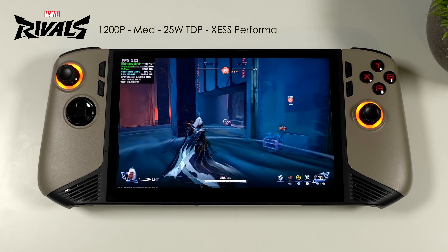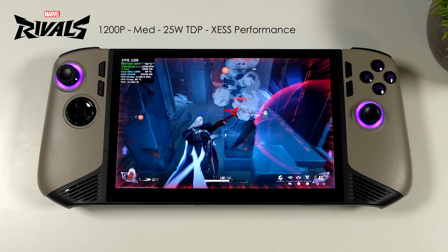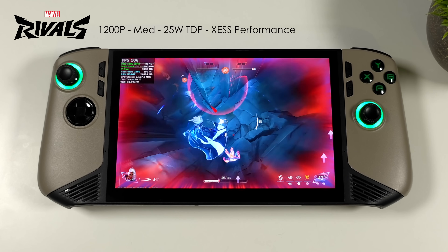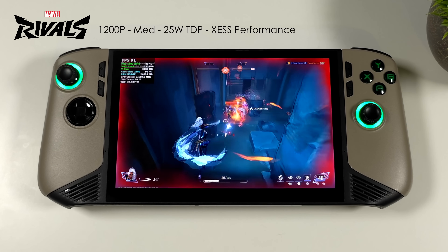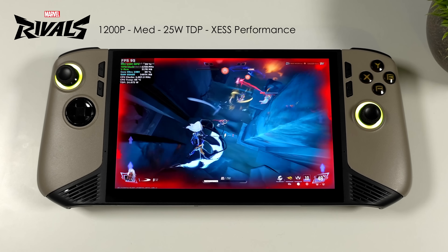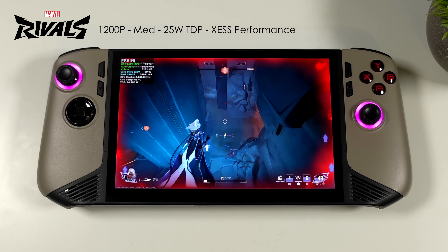The next one we have is Marvel Rivals. We're at 1200p, medium, 25 watt TDP, XeSS set to performance. This is the only way I could get this over that 60 FPS mark without using XeSS frame gen. I do like XeSS frame gen — not a lot of games support it, but I've got one last game I want to try here, and by the end we will use it because it does make a world of difference.